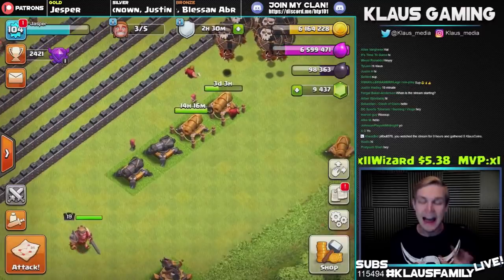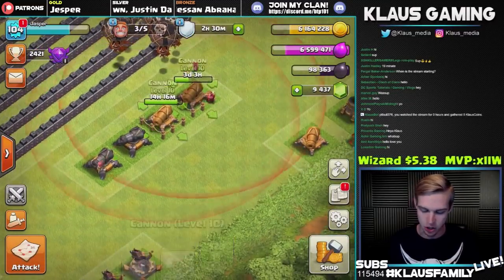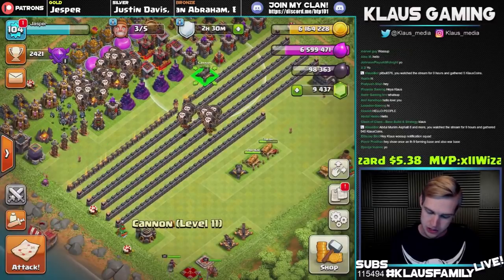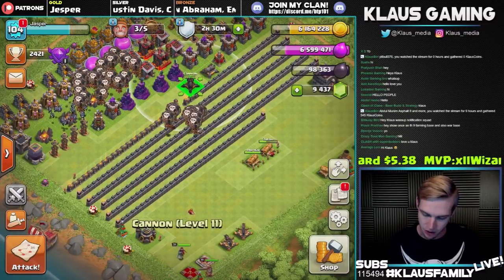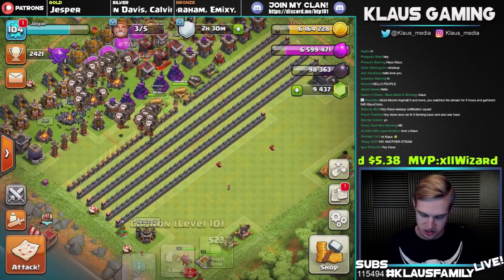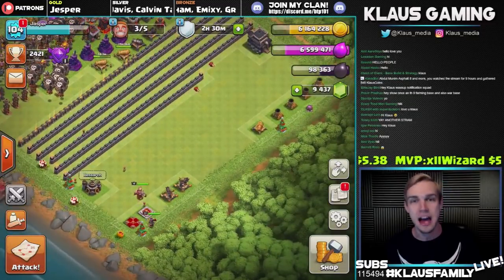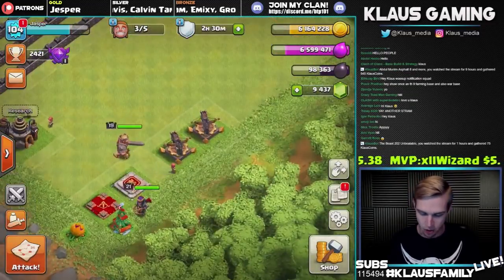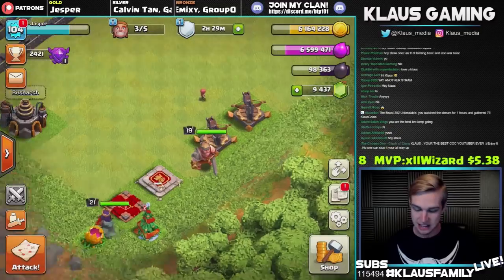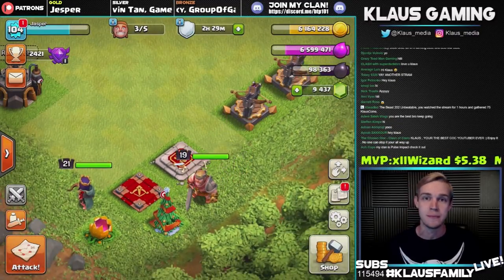I wanted to show you guys that I actually upgraded quite a few things off-camera — namely cannons. I've got these two cannons currently going, and these two that had enough time to finish. So let's move these cannons up out of the way. We always put the max stuff across the wall. I also did a few walls — only two walls off-camera. So all that's left is the X-bows, one cannon, four mortars, heroes, lab, and walls.